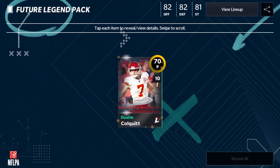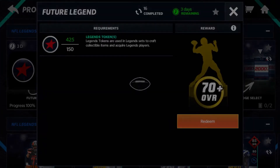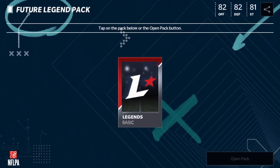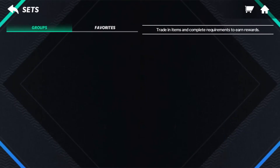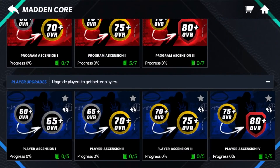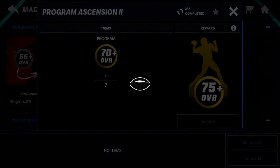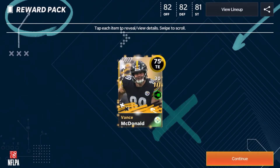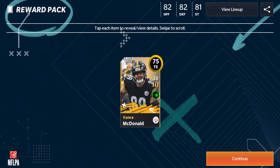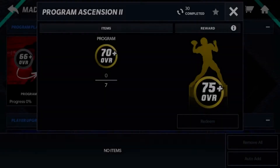For the purposes of the video, I'm just going to open two of these so I don't take up too much time. We're going to go ahead and complete another one of those 75 plus program players. We go down to the core sets, 75 plus program, and we get a 75 Titan. That may not go for as many coins, but it's still a 75 plus program player, meaning you're going to get some good coins from this.